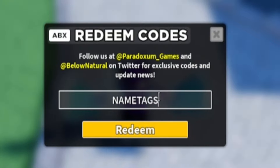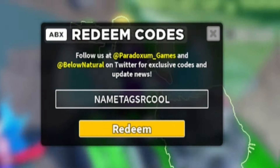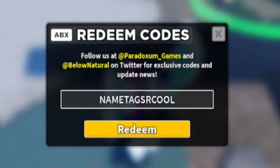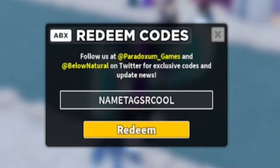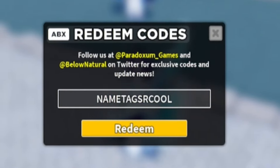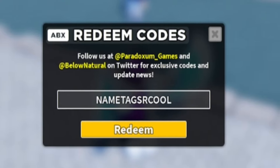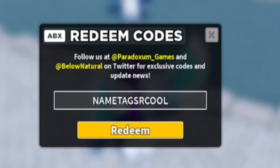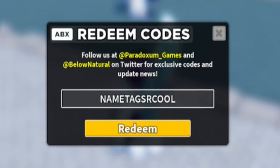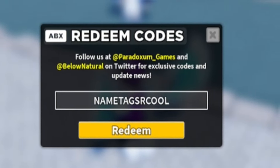Redeem the code NAMETAGSARECOOL — N-A-M-E-T-A-G-S-A-R-E-C-O-O-L. If you want to speed up redeeming codes, head to rblxcodes.com where there's a full list of all new working codes for the game. You can just copy and paste them over — it takes just a few seconds.